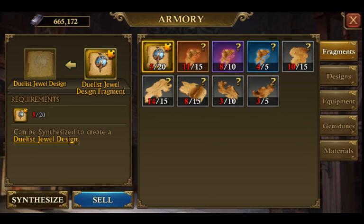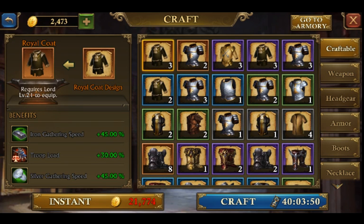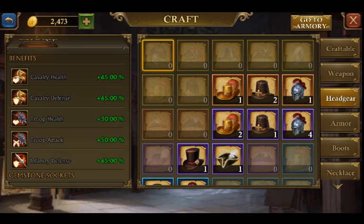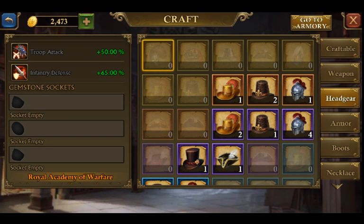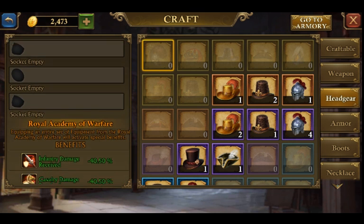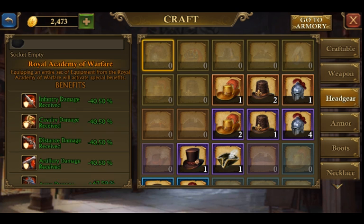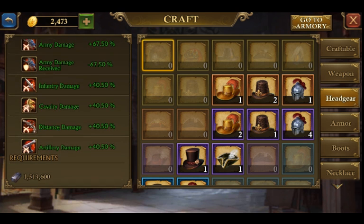Looking at the head gear here — the basic benefits you get when you just craft the head piece are cavalry health, cavalry defense, troop health, troop attack rate, and infantry damage and defense. But it's the Royal Academy Affair of Warfare bonuses that set Sun King apart and justify the entire cost — infantry damage received, cavalry damage received, and going down the line, fantastic stats.